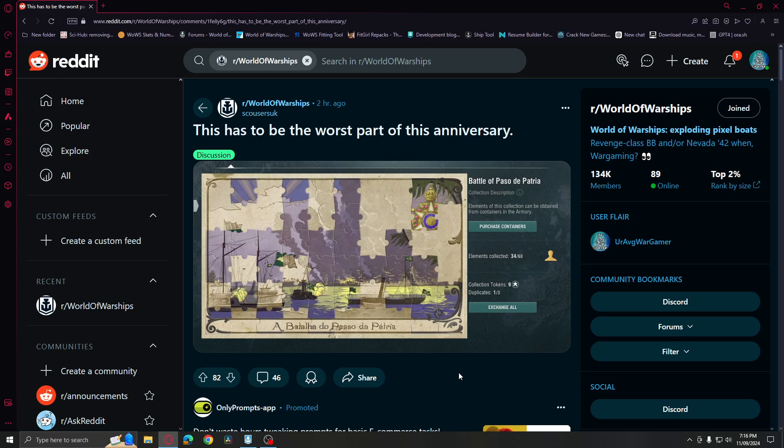Hey, what's up guys, your average wargamer is back with another video of World of Warships. Today's topic is about this anniversary event, specifically about the Battle of Paso de Patria containers, because you can see in the armory section — I will show you that armory quickly — but in general, if I talk about these containers that you can get from festive tokens, it's part of this anniversary event.